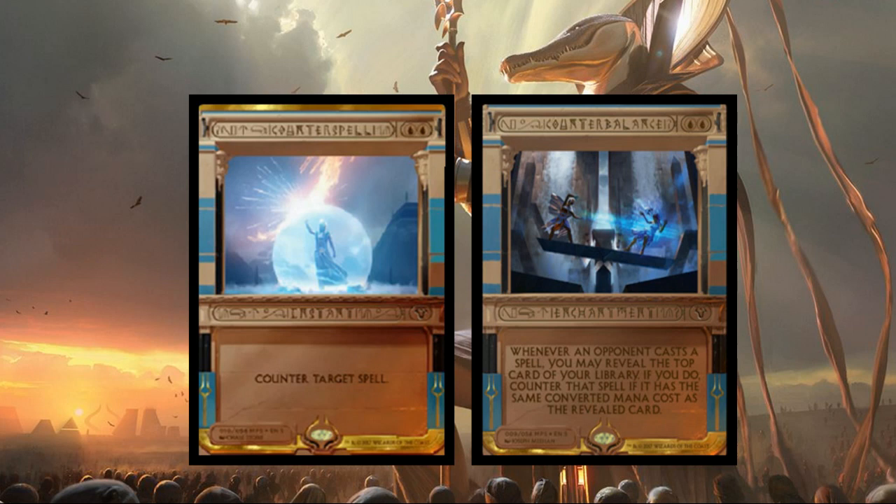Counterbalance is two blue enchantment — whenever an opponent casts a spell, you may reveal the top card of your library. If you do, counter that spell if it has the same converted mana cost as the revealed card. Going way back, they've changed this text around quite a bit.